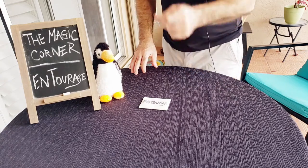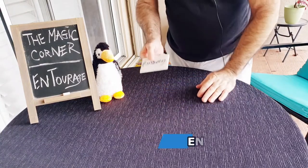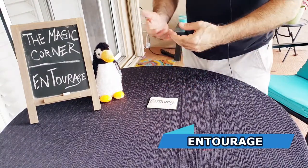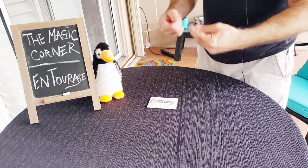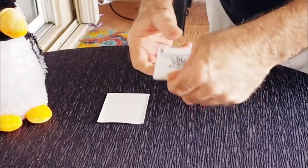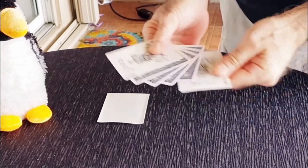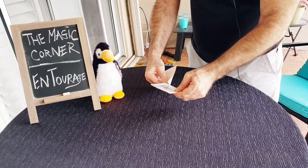Coming up next — it's just me and you, Entourage. This one I love. It's a nice little packet trick. The idea is you have four queens, and they are guarded by two jokers. Let me spread it out — we have the Queen of Spades, Hearts, Clubs, Diamonds, and the two jokers. These are the guards.